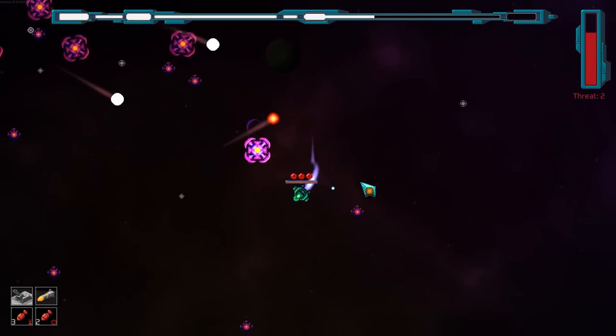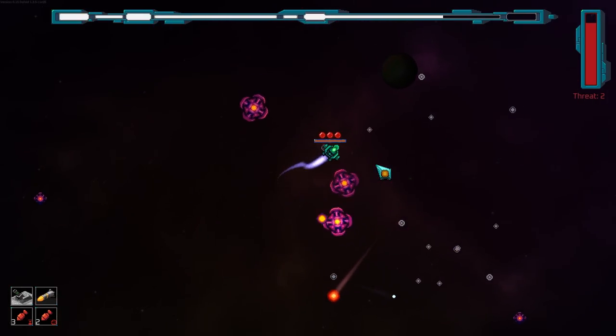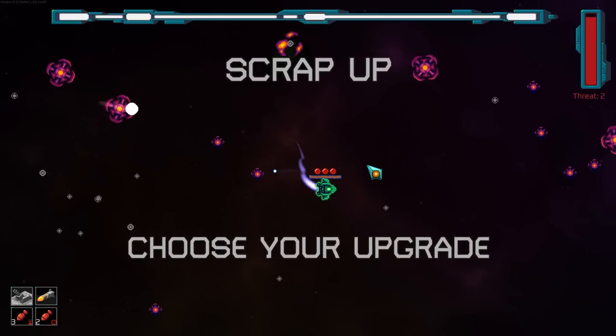I think we want to go for projectile damage and size — just really push that. I'm really curious what would happen if I got my cooldown down really low on my explosives. Like, could I just fire so damn fast that nothing even has the chance to spawn? Because if so, I want that to happen.